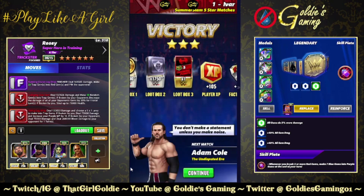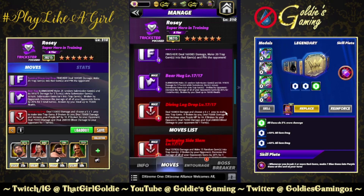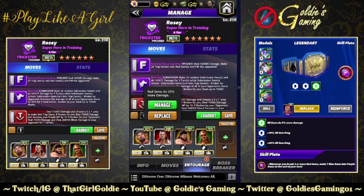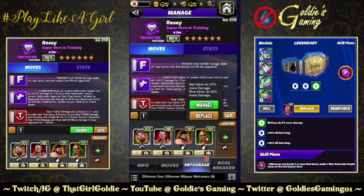Let's show off the five-star move with a slight variation on that first build, bringing in the five-star move for a bit of a more defensive play. The five-star move is the Bear Hug, 8 MP submission — make 25 random submission gems and do 141,615 damage for three turns while submission gems are on the gem board. Remaining gems turn into trap gems. If broken by the opponent, decrease the damage of all your opponent's gems by 20% for one turn. If broken by you, steal up to 75,000 health — same trap effects as the Swinging Side Slam. For the entourage: Butch for red MP, Davey Boy for 35% more red gem damage. Maxed out Dakota for 50% is probably better here — going red gem damage focus. If you have Dragon, use Dragon. You could also do a super sub build if you want to go full defense — Nikki Bella, Papa Maivia, Zombie Brock — that would work as well.